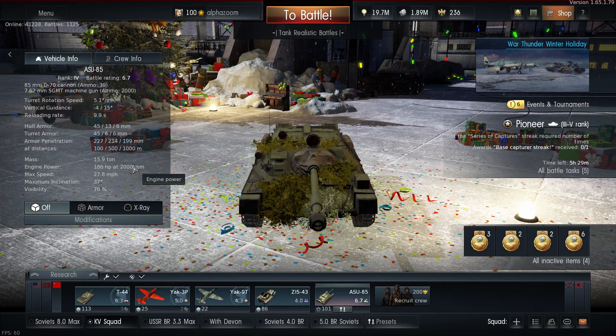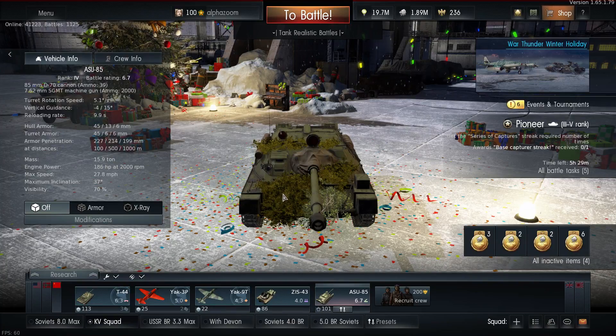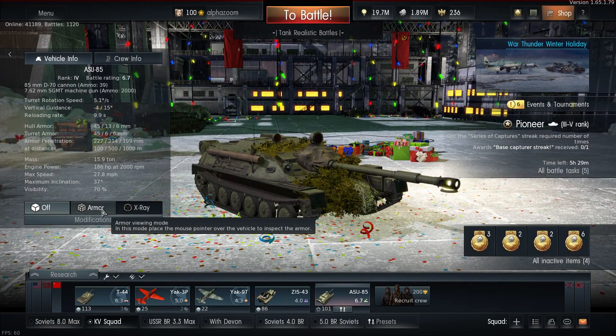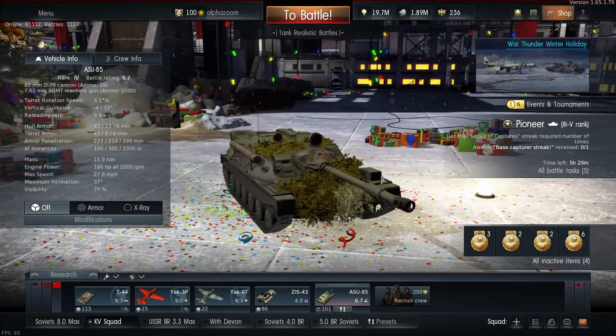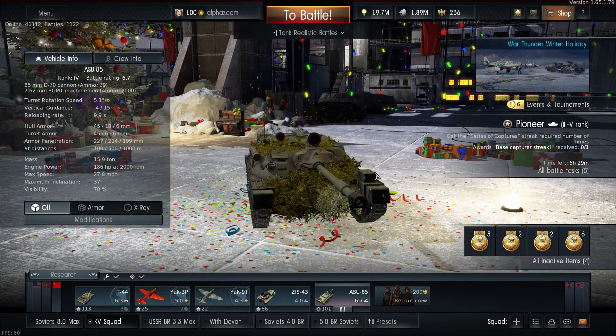It might be the ASU-85. I just want to go over the quick attributes of it. What I've found is an absolute excellent gun — excellent gun for 6.7. There are very few guns better. The reason I say that is I one-shotted a Jagdtiger from the side. This can also kill a Maus if you aim for the left side, right by the next to the turret mantlet. I was actually shocked — it has such a nice explosive round.